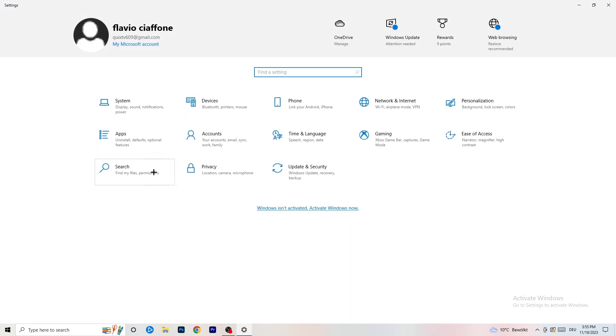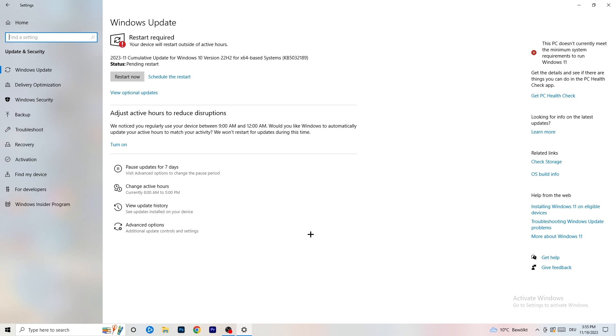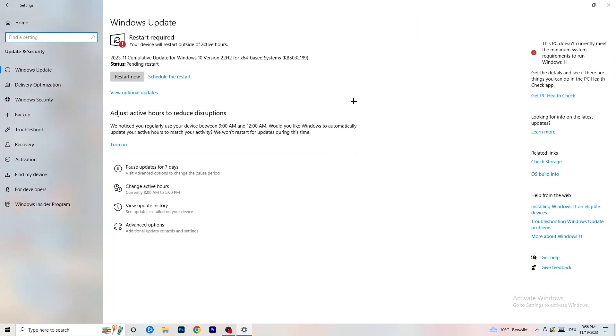Go back and click on Update and Security. I want you to update every single driver on your PC that isn't on the latest version. Keeping drivers updated maintains the best performance, and on low-end PCs outdated drivers are a common reason games won't launch. Also open your graphics card application — for me it's NVIDIA GeForce — and download the latest driver, since some games require the latest GPU driver version.